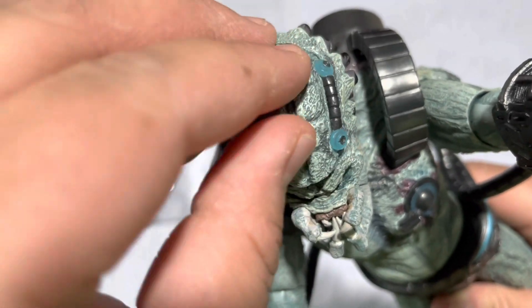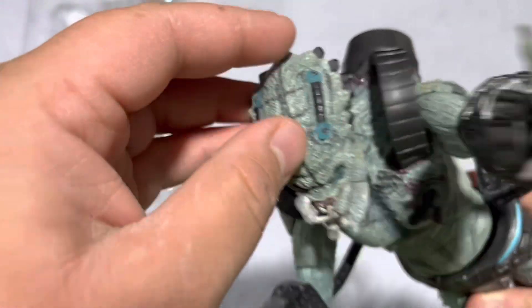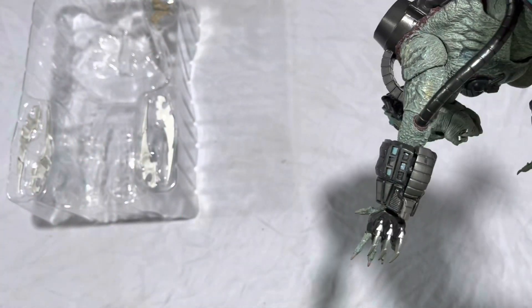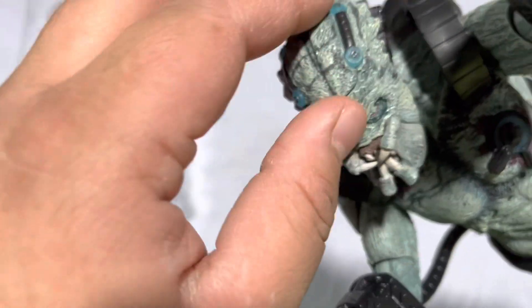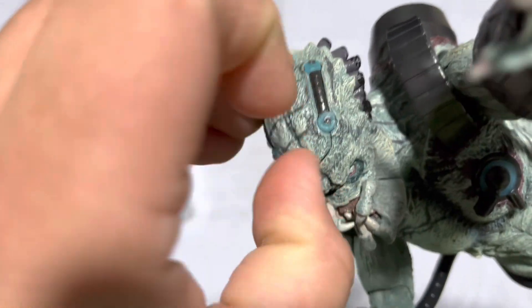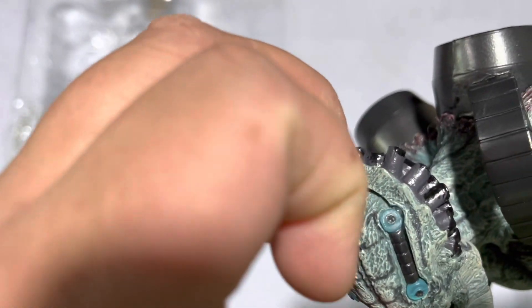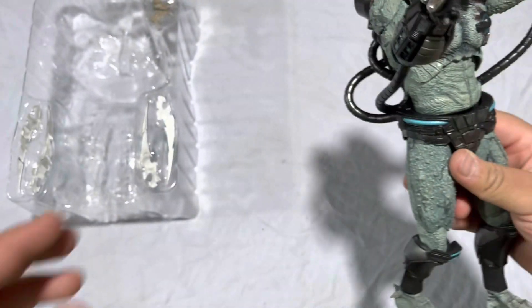The cover has four little peg holes — so be careful with it, because it fits snug. I can hold it upside down and it won't fall out, so they actually got that really well. To lift it I usually go from the back here — I don't have nails but just back here, boom, it lifts fine and holds really well. That's a plus.